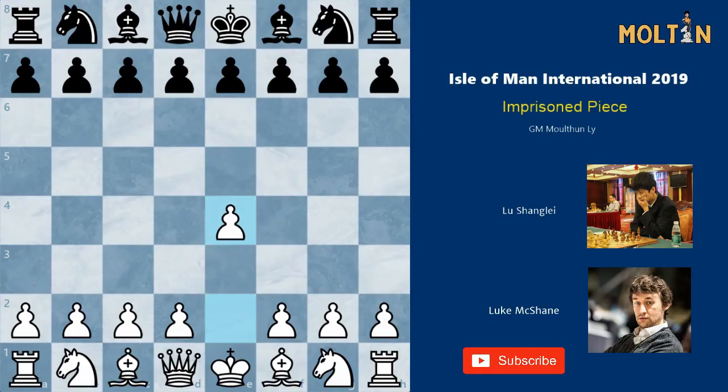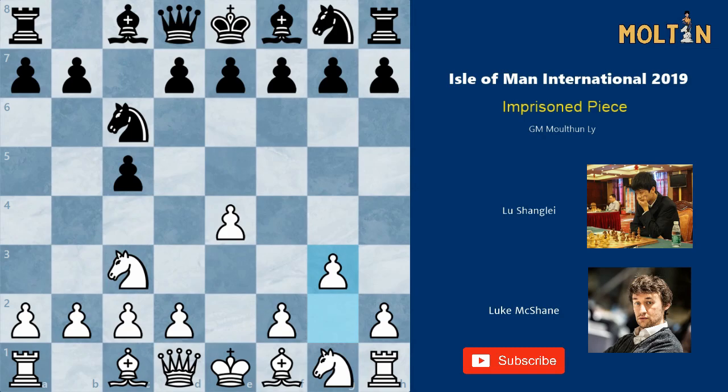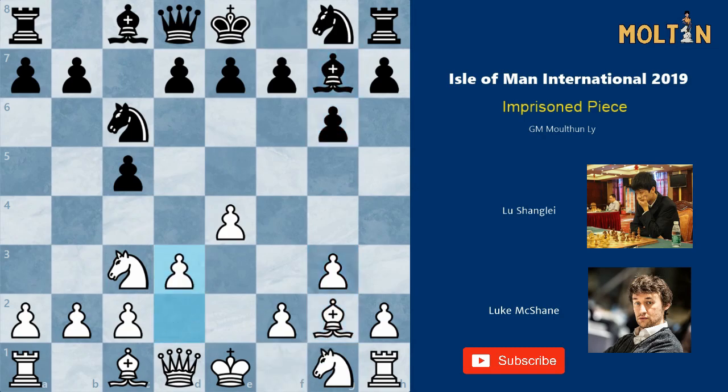The game started with 1.e4 c5, the Sicilian Defense, and Luke McShane chose to play the Closed Sicilian — a favorite of his — where he fianchettoes the bishop on the kingside. Black follows suit, and here black chooses to play pawn to e6, a setup I would definitely recommend for black and one I play myself, since it's fairly easy to execute and the development plan for black is simple and straightforward. I would definitely recommend you look into it if you don't already have a system with the black pieces.